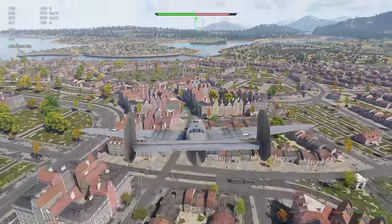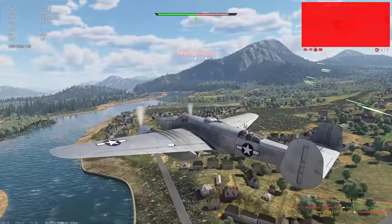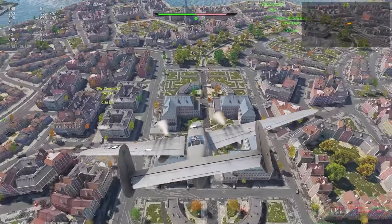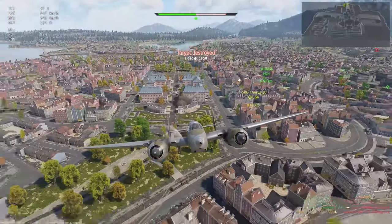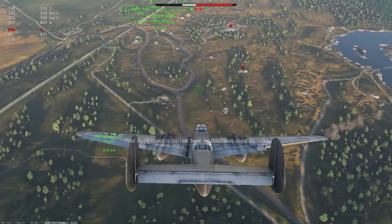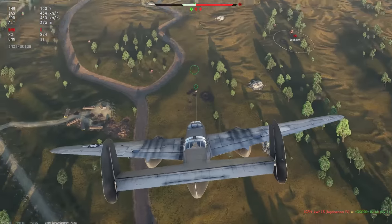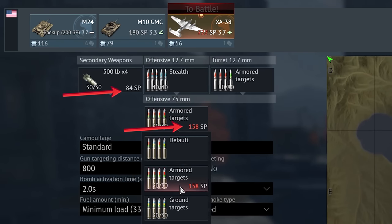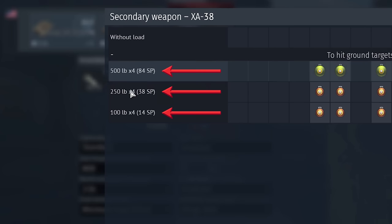Most of the time, as soon as I had a chance I was releasing them on the first targets I saw, preferably on capture points or other high traffic areas. Since as long as you carry this additional weight it decreases the plane's already bad maneuverability, and even if you miss you can always deal with those tanks later using the main 75mm cannon. Depending on bomb size, the respawn point cost will increase even more, which can become quite high if you want to take the best loadout possible.